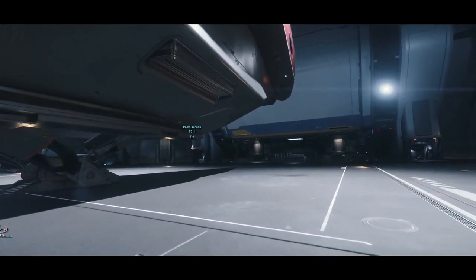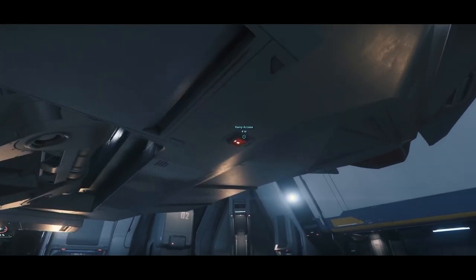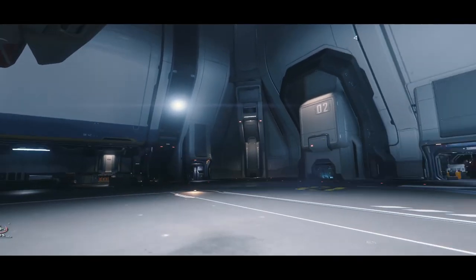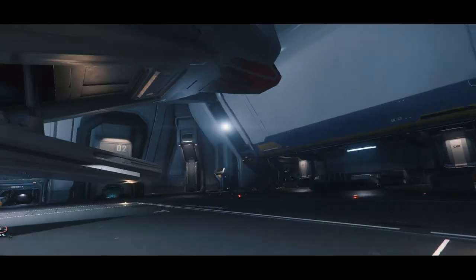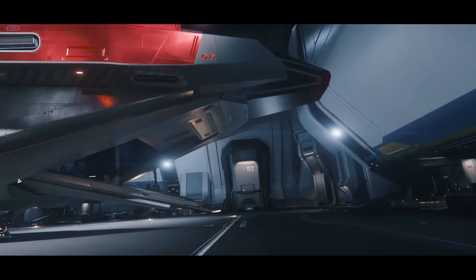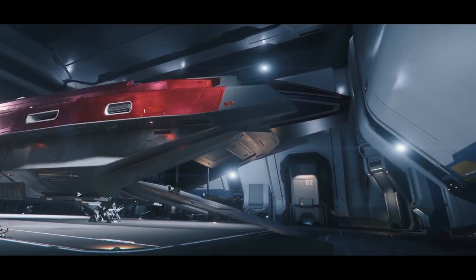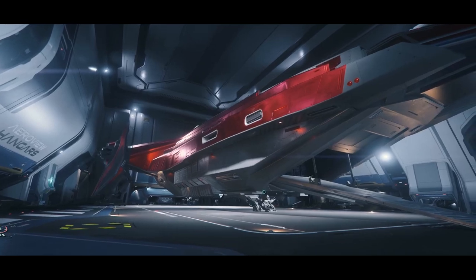I'll be using this Carrick as an early warning system, so the crew on this will kind of be hanging near my Banu Merchantman and letting me know if someone gets too close or if someone's inbound that we didn't know about. This is the Code Red paint job for this thing, which is pretty hot.